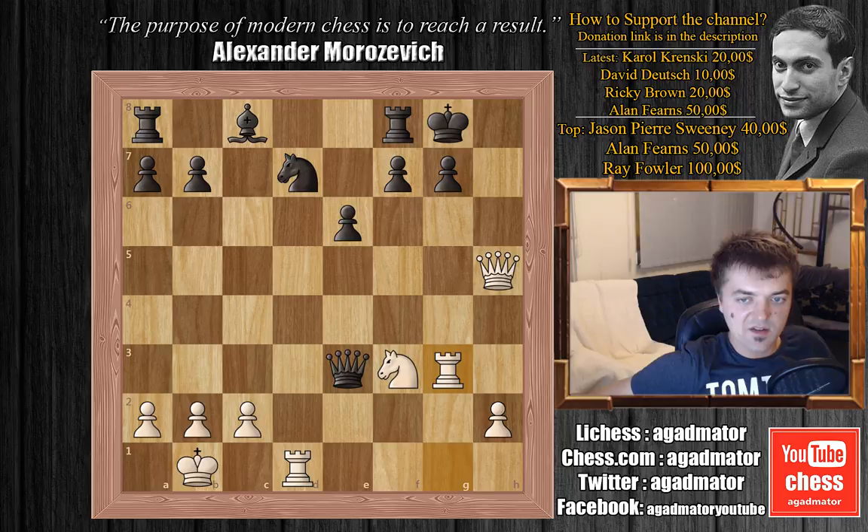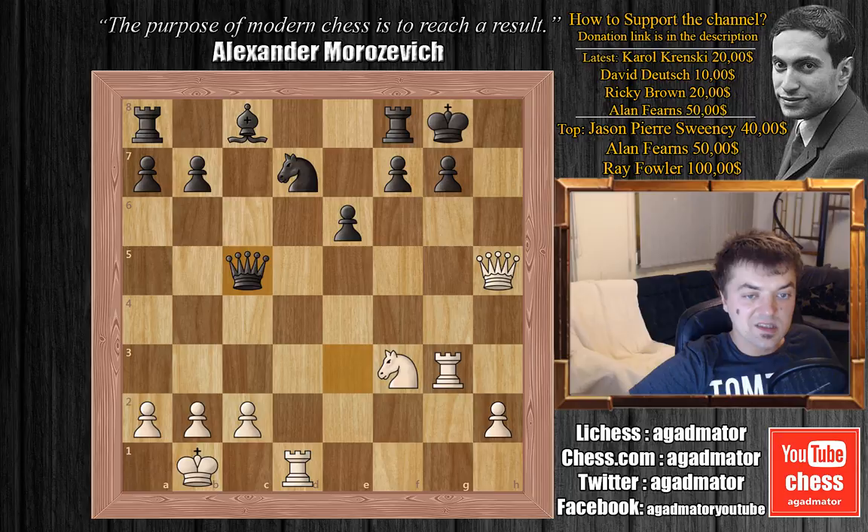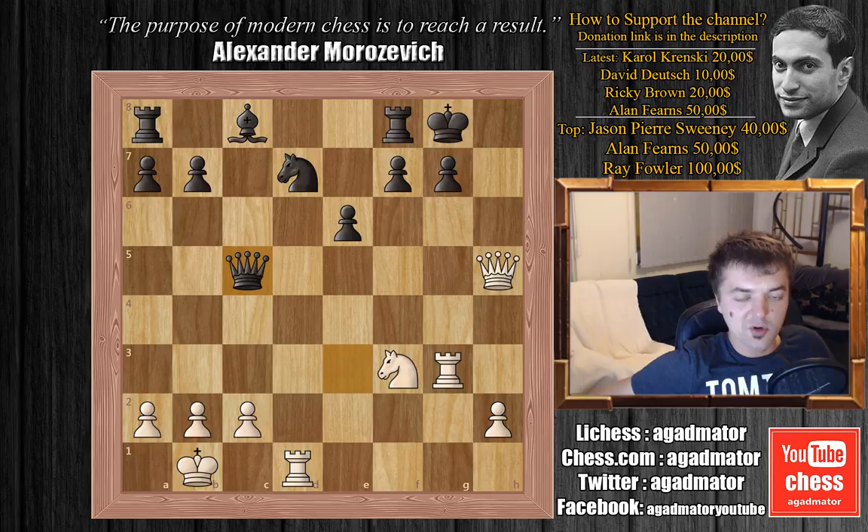Van Veli should have played something like queen to f4 and the game simply continues — this would be perfectly okay for black. But he tried queen to c5, offering to exchange queens, and he completely overlooks Morozovich's next move. You're free to try and find it yourself — it's a completely winning move and black can simply resign. If you were able to find it, congratulations. If not, what Morozovich played was queen to h6.